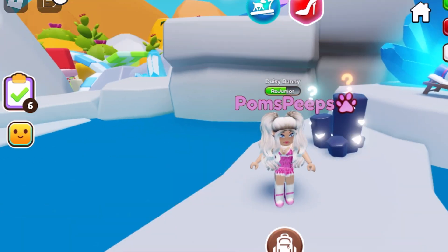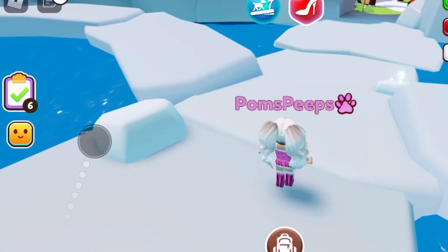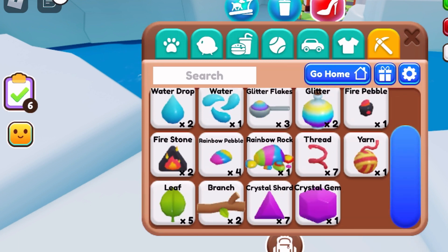Over here to the left it finally has its second check mark — I did hatch an egg to get one of my petling tokens. I did get the fire stone and the crystal gem. Look at the resources tab: the fire stone is there, the crystal gem — you get a bunch of crystal shards and then when you get enough, maybe ten, it creates a crystal gem.